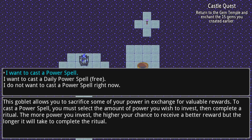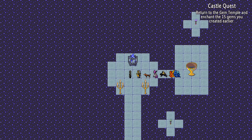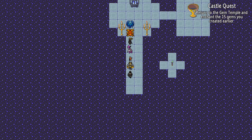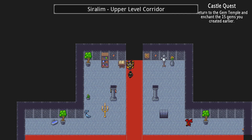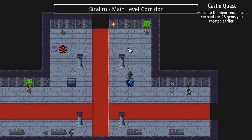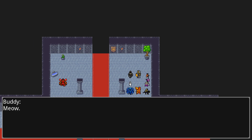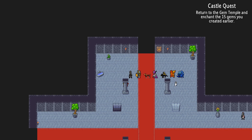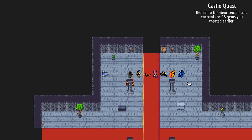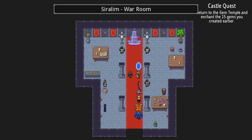You also have this goblet, which allows you to cast some very potent spells that use a lot of your power resource to give you special bonuses. Really, there's just so much to do — it's hard to actually cover it all. You can also talk to any of these people in your castle, including a cat.